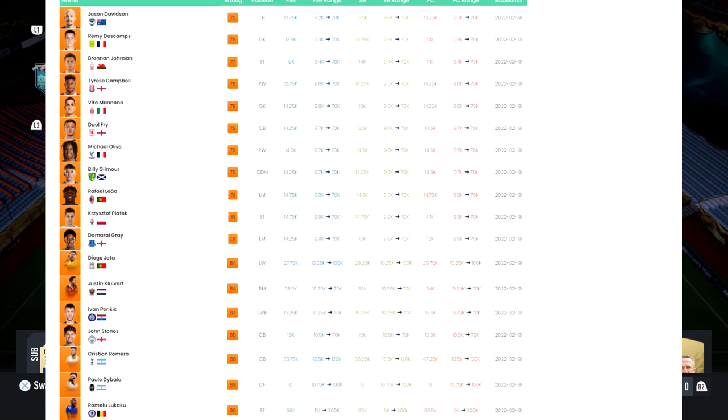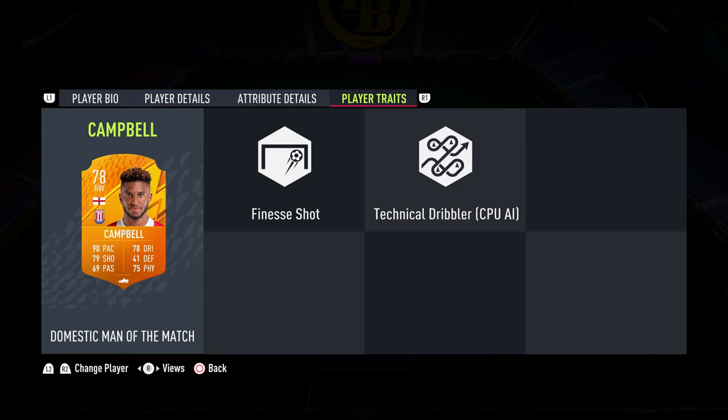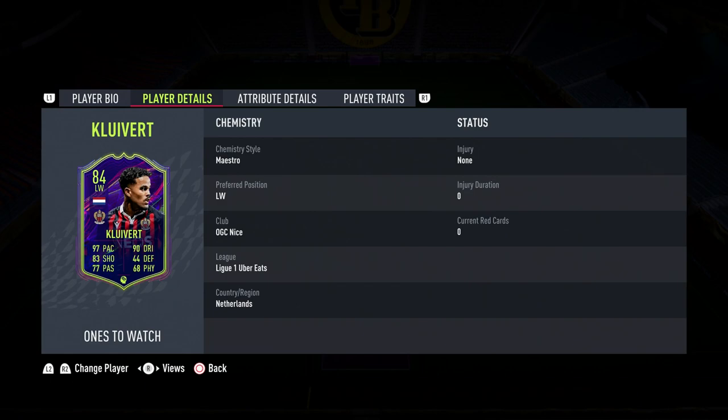Hello and welcome back to a brand new video. EA just released a bunch of Man of the Match cards, and I do love Man of the Match cards because we get something different. First one is Tyrese Campbell — 4 star, 3 star. Pretty good. Plays for Stoke, is English so he's very easy to link. Left footed with finesse shot — always good to see.